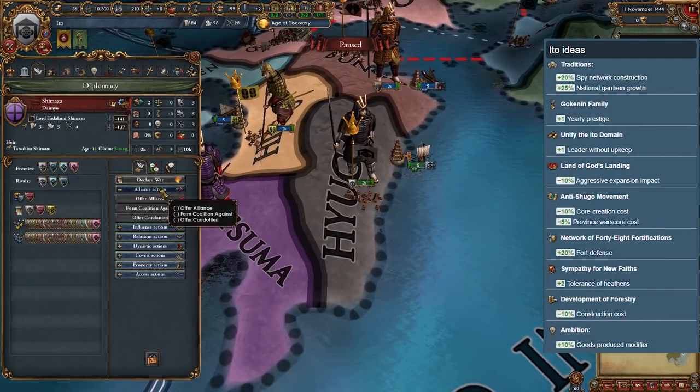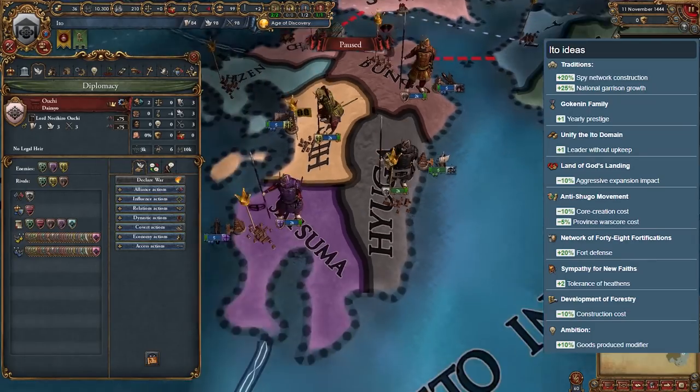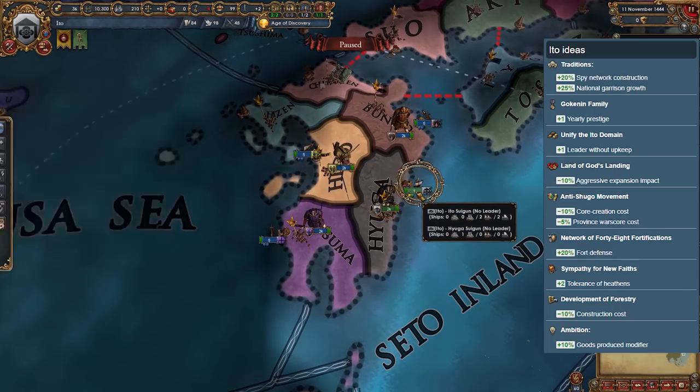Ito is another nation in the south of Japan — another weak one too. Its national ideas aren't very good, and most of the neighbors have better ones. If you do manage to take over the other daimyos, you will soon be blocked by the surviving navies of other nations. There are better options.